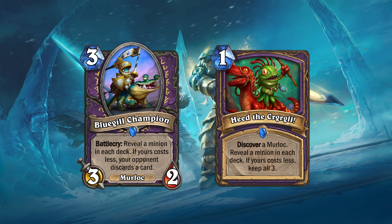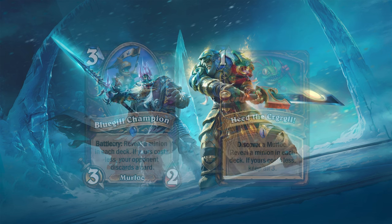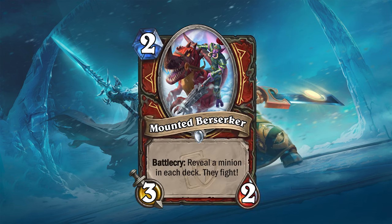Or maybe the new cards could reveal minions but not trigger a bonus, like Mounted Berserker for Warrior. This minion will reveal a minion in each deck and force them to fight — meaning the two minions will deal their attack damage to each other, and if any die, they will be destroyed.